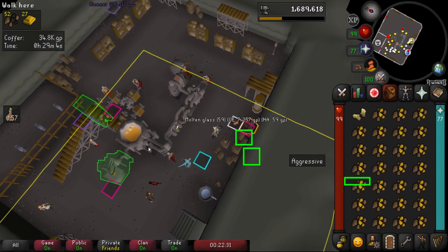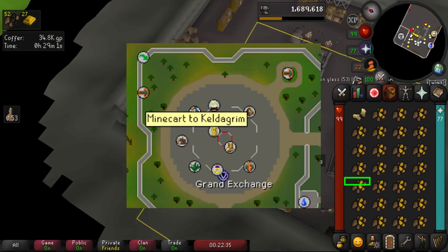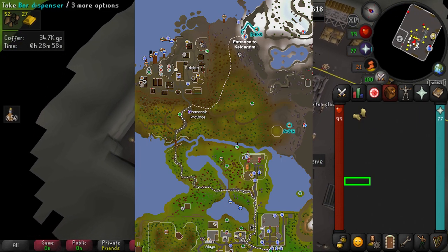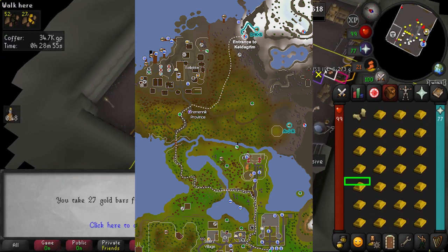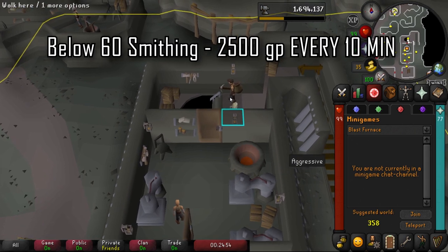The best way to get to the blast furnace is through the minigame teleport. If that doesn't work, you can take the minecart from the GE, and if neither of those work, use the map to figure it out.